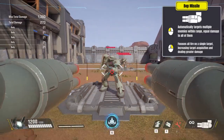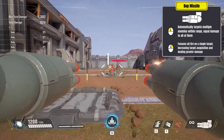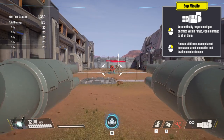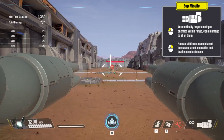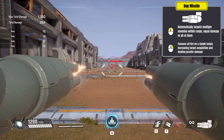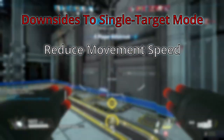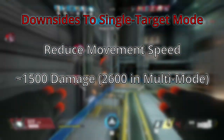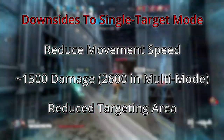The BOP missile has an additional firing mode. Upon clicking the right mouse button, Gun Tank will focus all fire onto a single target, increasing the target acquisition range to 450 units, and increasing hitscan damage up to 10 to 21, with minor damage falloff starting at 100 units and major damage falloff starting at 300 units. The downsides of this mode are that your movement speed is reduced, and the most damage that can be done is about 1,500 to a single target before overheating, and the targeting area is greatly reduced.